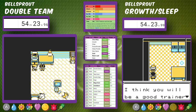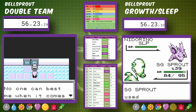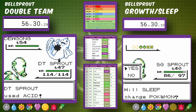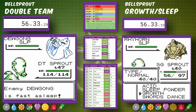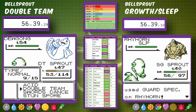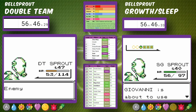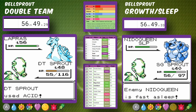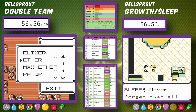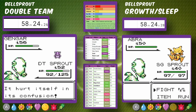Sleepy Bellsprout moves on to Giovanni. The strategy is to put Nidorino to Sleep, set up three Swords Dances, and sweep through. At Rhyhorn we set up Growths for Badge Boosts since we leveled up after Persia. We put Nidoqueen to Sleep and get through. But Double Team Bellsprout has already made it to Agatha as Sleepy Bellsprout is just starting to fight Sabrina.